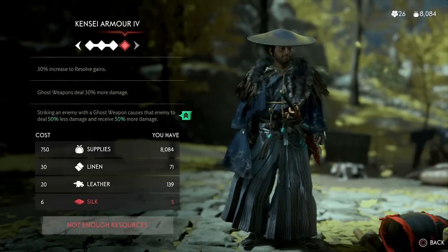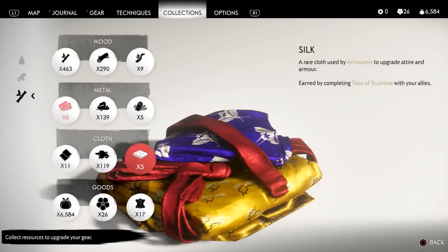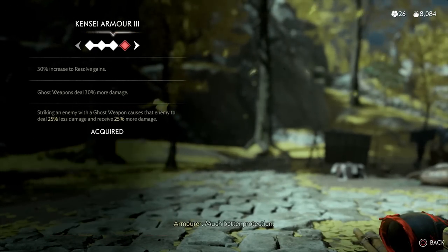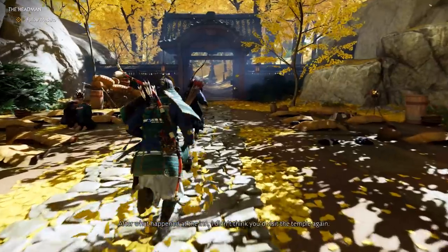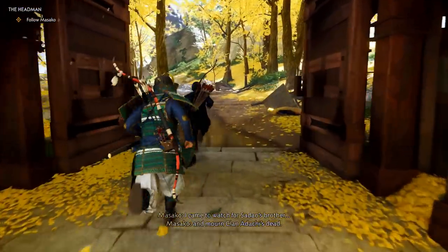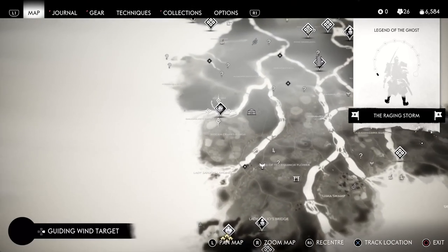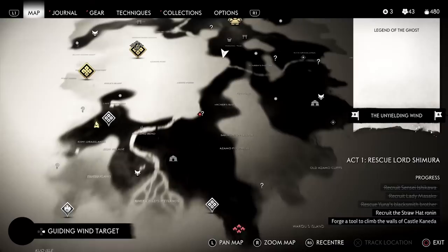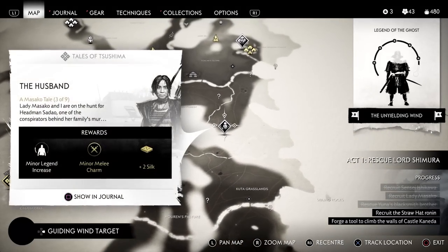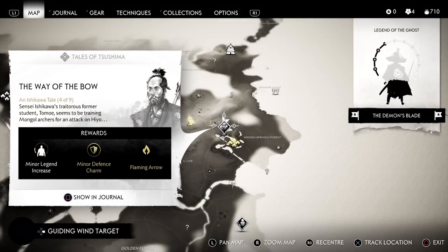The next category is exotic materials — especially silk and gold. Silk is very useful because each armor set requires six silk just for the final upgrade. The most straightforward recommendation is to complete the side tales for Ishikawa, Masako, Yuna, and Norio. Almost every one of these tales rewards two silk upon completion and only takes about 10 to 15 minutes. Each character has at least one tale in their chain, up to a maximum of nine for Ishikawa and Masako, giving you at least a couple of sets' worth of silk just for armors.